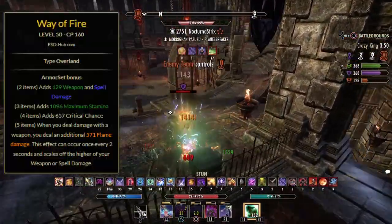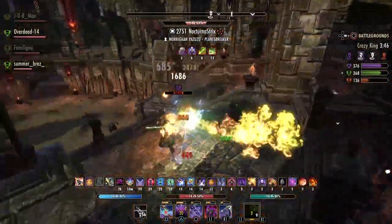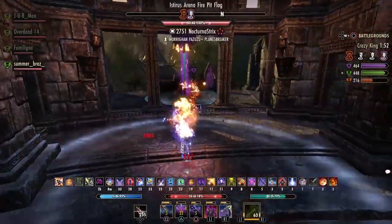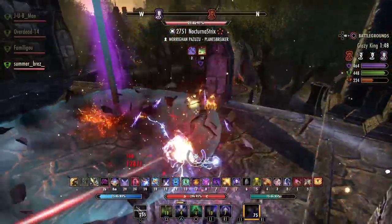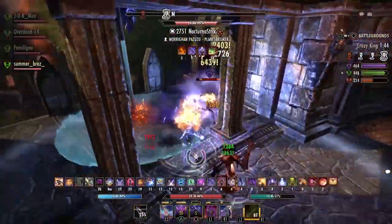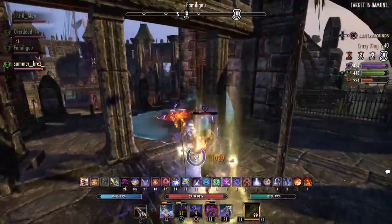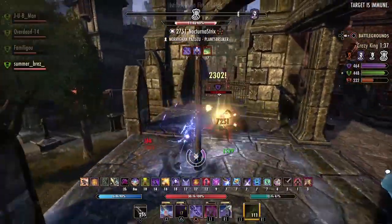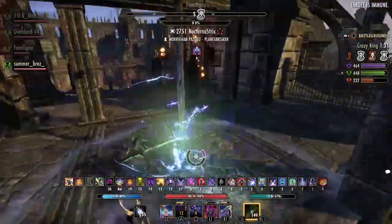My main damage set on this build is the Way of Fire. This is one of the most popular offensive sets right now — one of the strongest and most reliable ones. For builds where you use weapon abilities such as random slashes on dual wield or poison injection on bow like on this build, Way of Fire deals really solid proc damage every 2 seconds when you are dealing damage with a weapon. It deals fire damage when your weapon skill is active and can also proc off of light or heavy attacks, so the damage is very consistent and very strong.